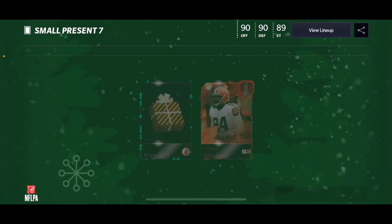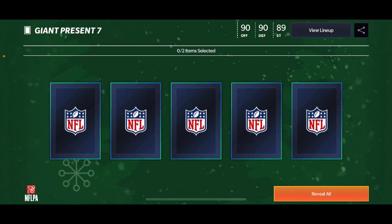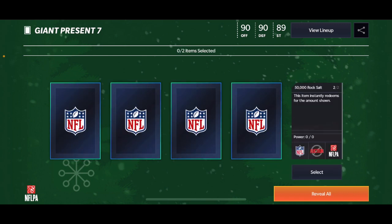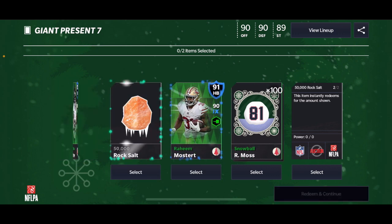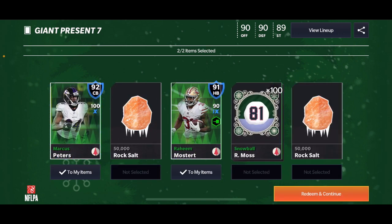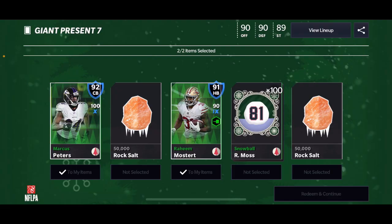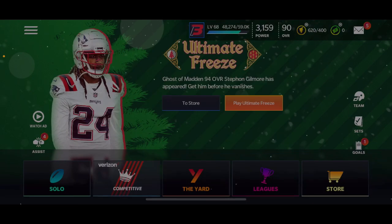We're gonna have like four small presents. Here's giant present seven — let's see what we get. He's shaking — 50,000 rock salt! Oh my goodness! This is the most stacked thing I've ever seen — 291 A-plus overalls!